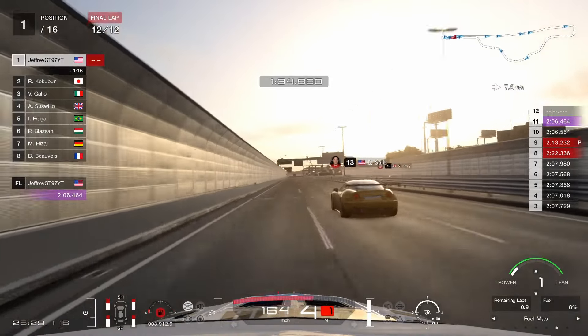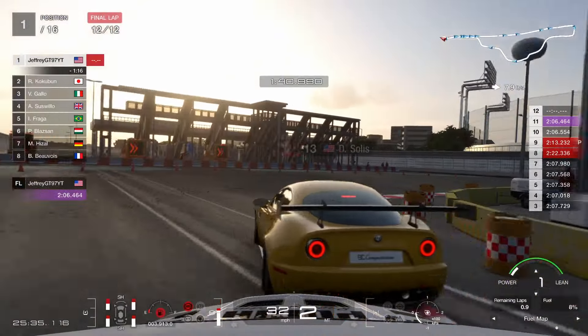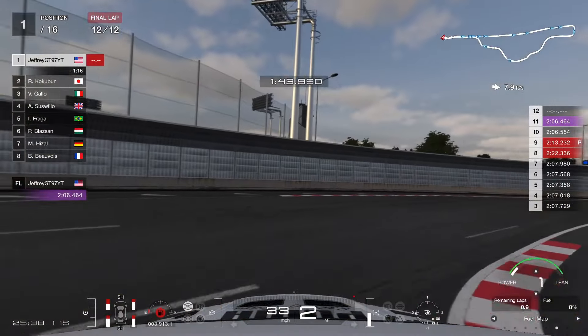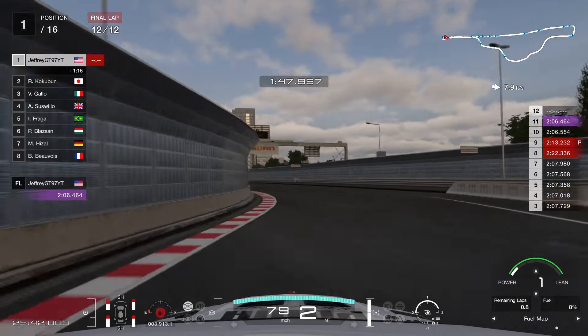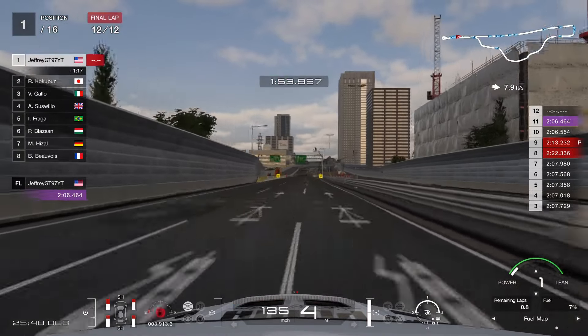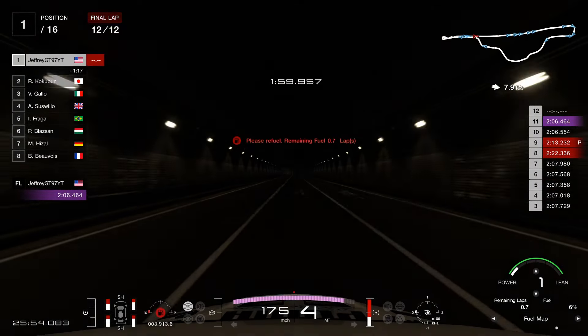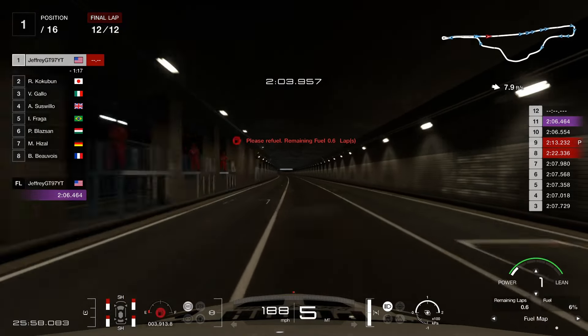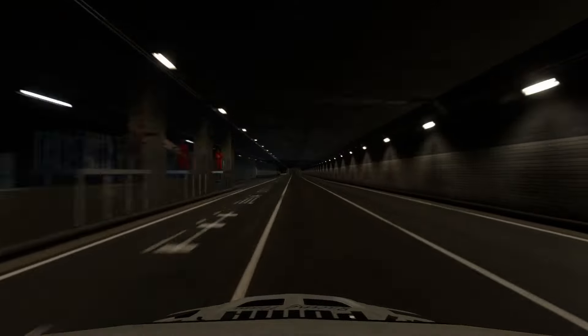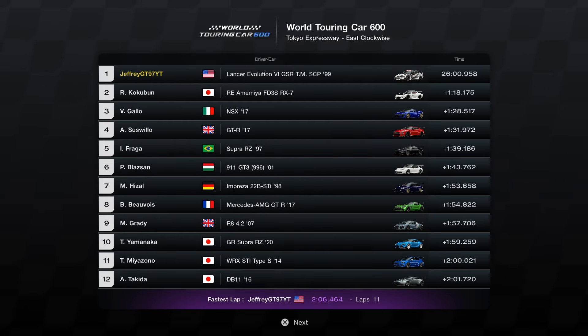We did a 2:06.4, which I thought was really, really good. As you can see, we're about to put the Alfa Romeo a lap down as well. So this has been a really good, strong run with this car. We were able to put a total of four AI drivers a lap down — it's been a very quick, fast run in this particular race. The 2:06.4 was pretty quick overall, and I was very well pleased with how the car drove this whole entire race. It was probably my second favorite Lancer in this whole test, right behind the very first one we drove.